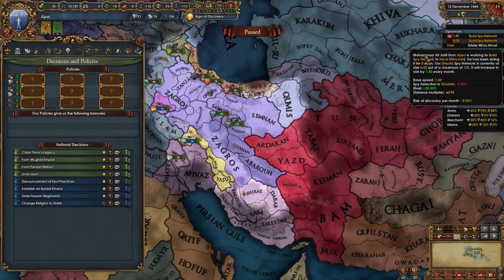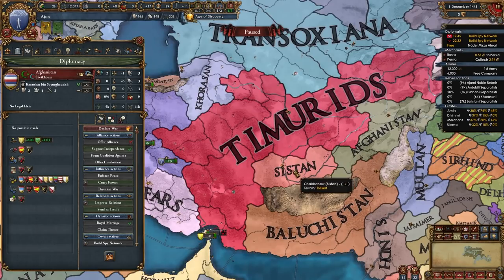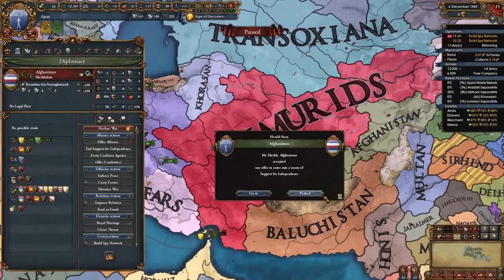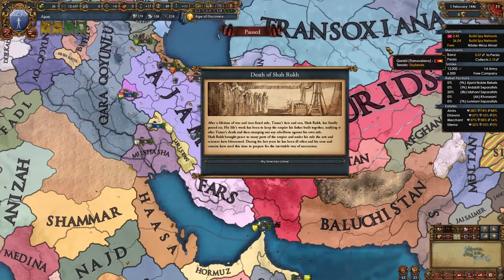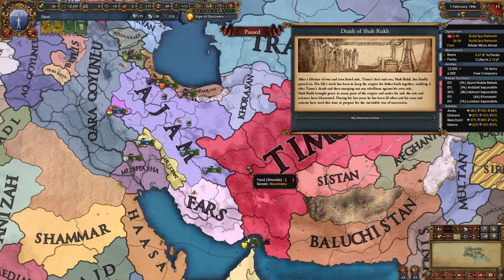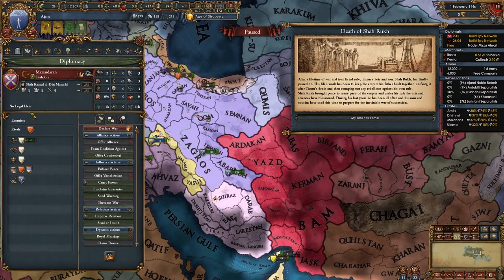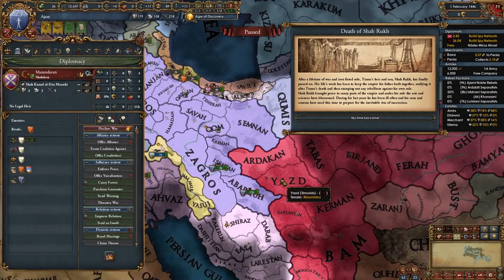If you get an invite from one of the Timurid vassals to support their independence, you should accept that. You should also offer to support other vassals' independence — I can support Sistan and Afghanistan's independence and that's exactly what I'm going to do. Just as I made a claim on Amal in Mazandran, Shah Rukh also died, which happens in about 90% of games. Since we can't have both wars at the same time, I'm going to wait for the Timurid vassals to declare their independence war. 99% of the time Mazandran will only be allied to Shirvan, making that an easy war.